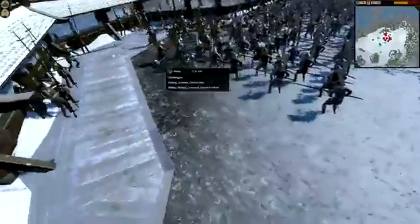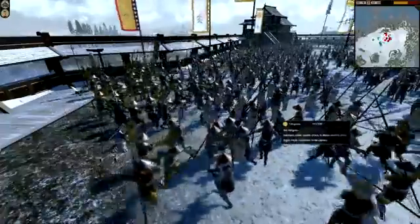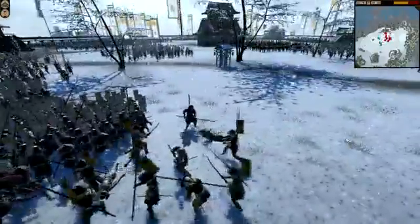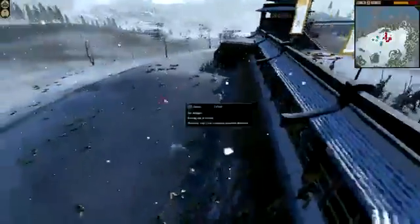And they're already routing. I'm sending forth some bow units to the walls to take down any stragglers. Most of the men are coming at this side, so it's relatively safe to put the archers back to try and cut down some of these people as they climb.